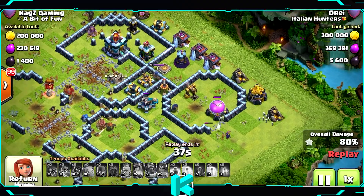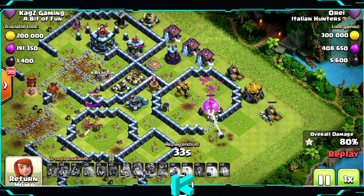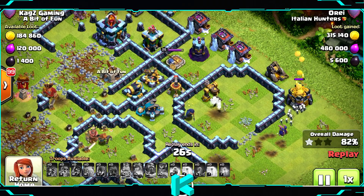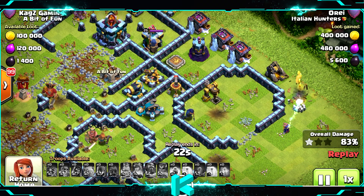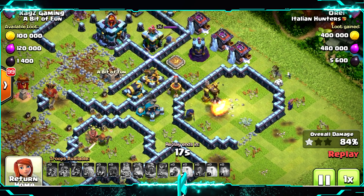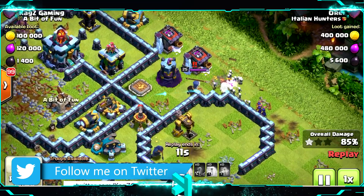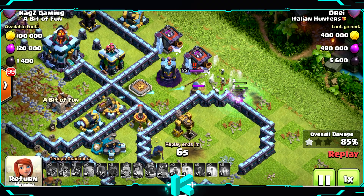Finished the Royal Champion, now a few witches with a few skeletons and that's it. Definitely not a two star - the scattershot will just finish them off so we can take a few more buildings, but it's a fail. It will be 15 trophies tops. 84 percent... maybe 86. The wizard tower finished them off so 85 percent.